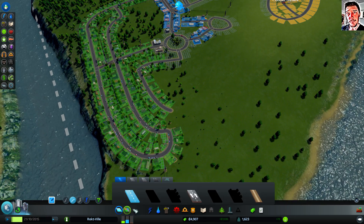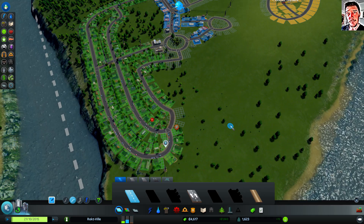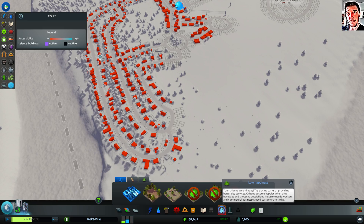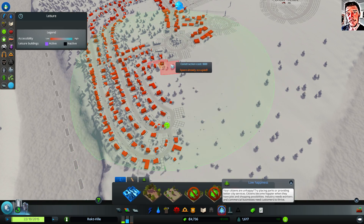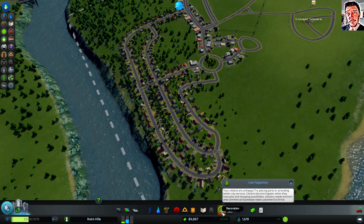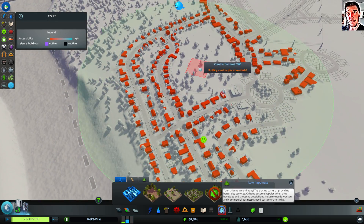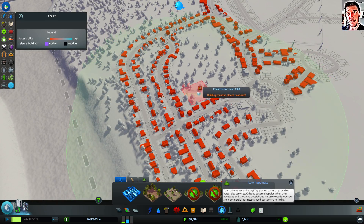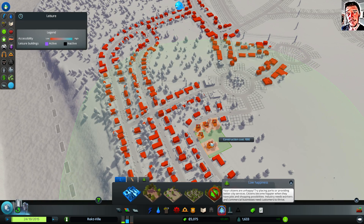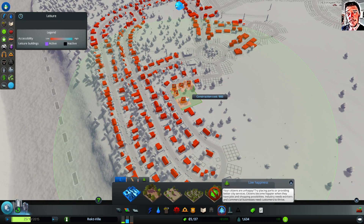Let's continue with this suburban territory. My citizens are unhappy — they want me to build some parks. I guess I could build a small park. The most effective place should be somewhere around here. I will demolish a lot of houses but that cannot really be helped.